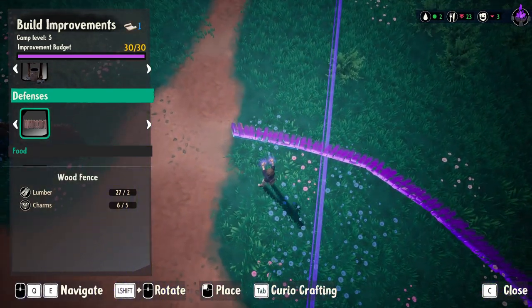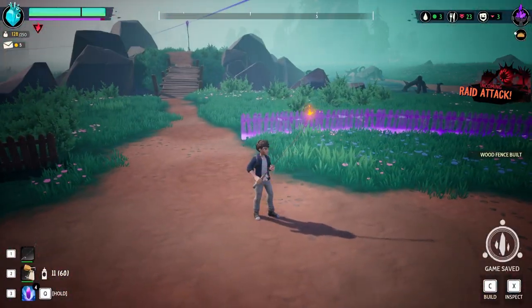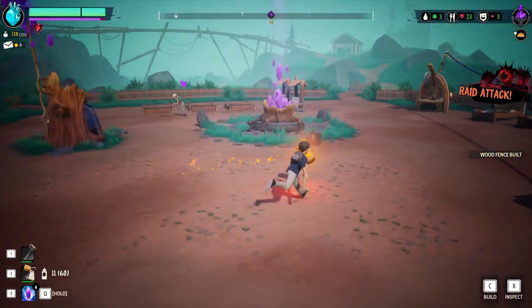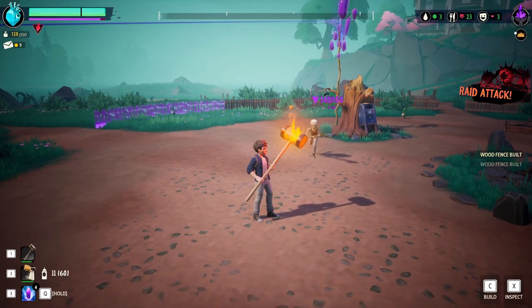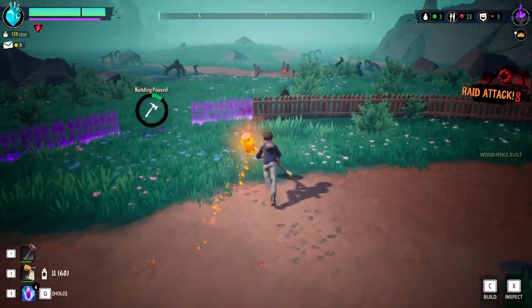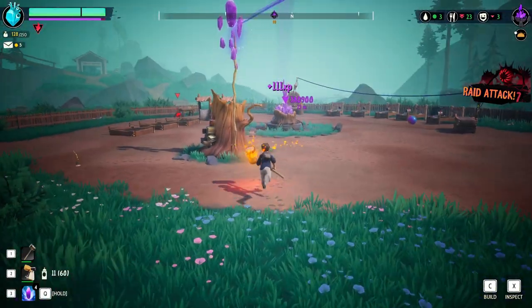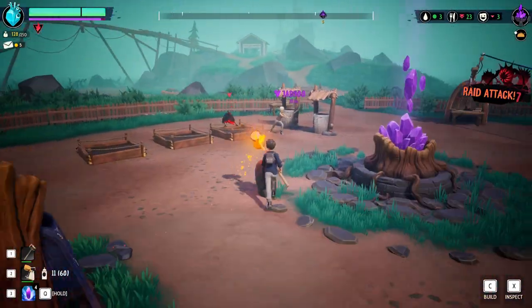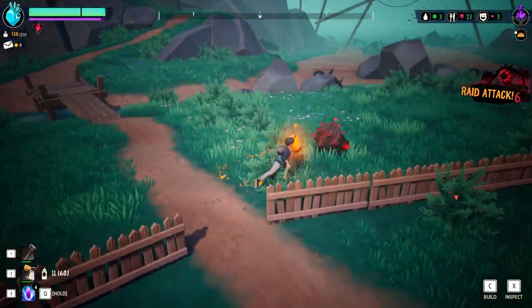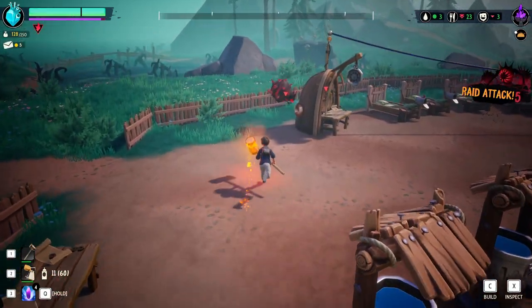I wanna build houses for them, not out in the open — I actually wanna build houses. Oh, and a permanent lot of lumber. Oh, raid — come in, raid! They can only come in through a doorway, isn't it? I think. I hope. Right, yeah, you get that one over there. Hey! Get the fuck out of this, bitch. No, he's gonna be back — don't do the advanced curio workshop.